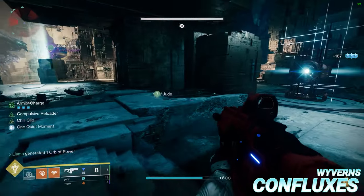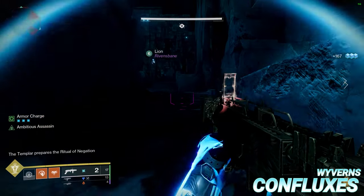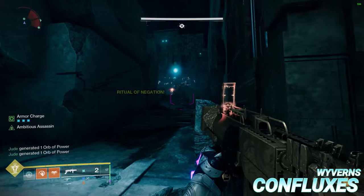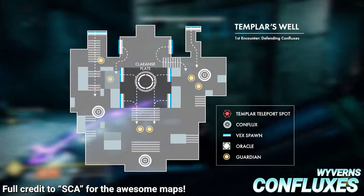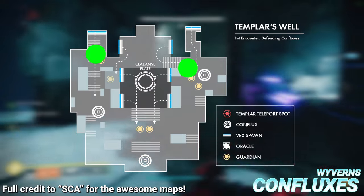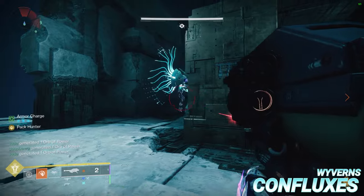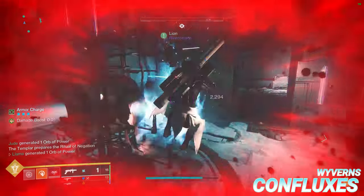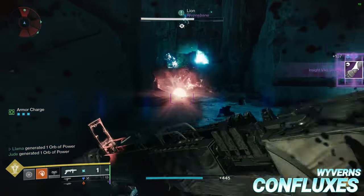Wyverns are a big part of the encounter and properly managing them can significantly reduce the threat they pose. For left and right Wyverns, think of the spawn trigger as a beam of light shining down onto the arena — as long as that beam is shining, Wyverns will continue spawning. To get the fewest Wyvern spawns, wait to kill the Wyvern until it's about three quarters of the way to the Conflux, which delays more spawns, and ideally by that point the invisible beam will have dissipated, potentially making it so you only get the one Wyvern.